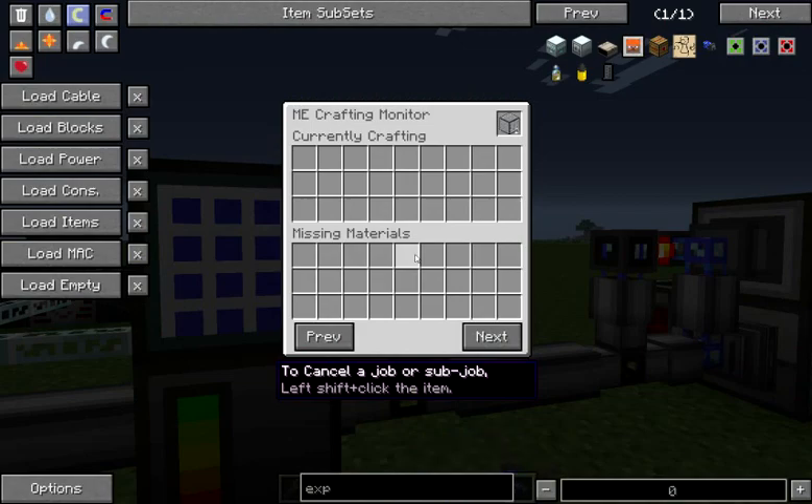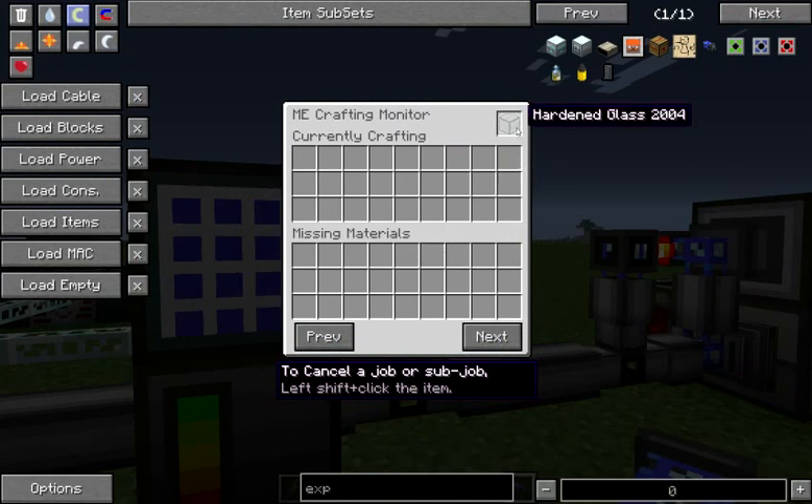So let's take our hardened glass out, and we can see that now we are trying to craft hardened glass. So if we use that hardened glass in our liquid duct recipe, then we might see our hardened glass recipe kick off in our crafting interface.